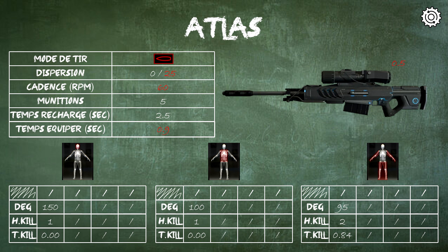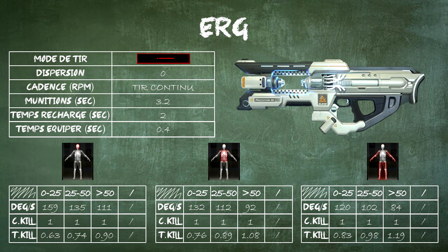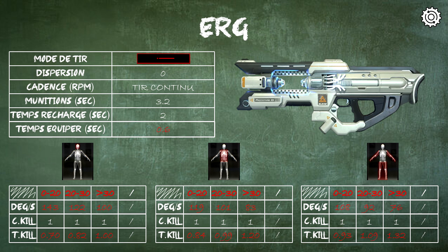That said, let me know what you think in the comments. A modification on the Atlas was necessary, even if I don't think it was the best approach regarding dispersion. Moving to out-of-category weapons: the RG saw its equip time increased, along with modifications to its damage drop and base damage, which impacts the time to kill.